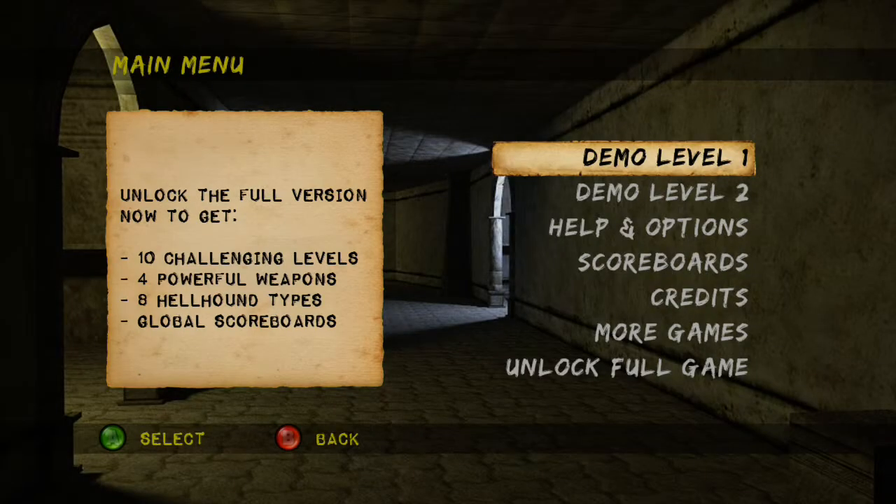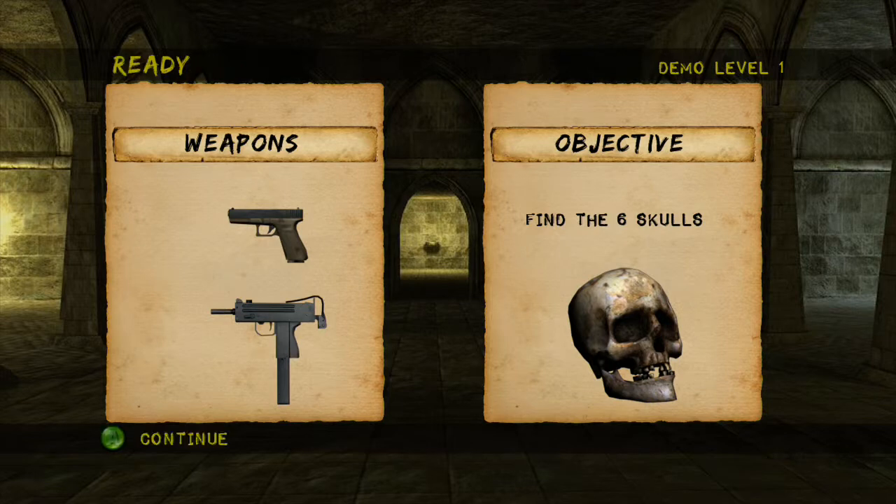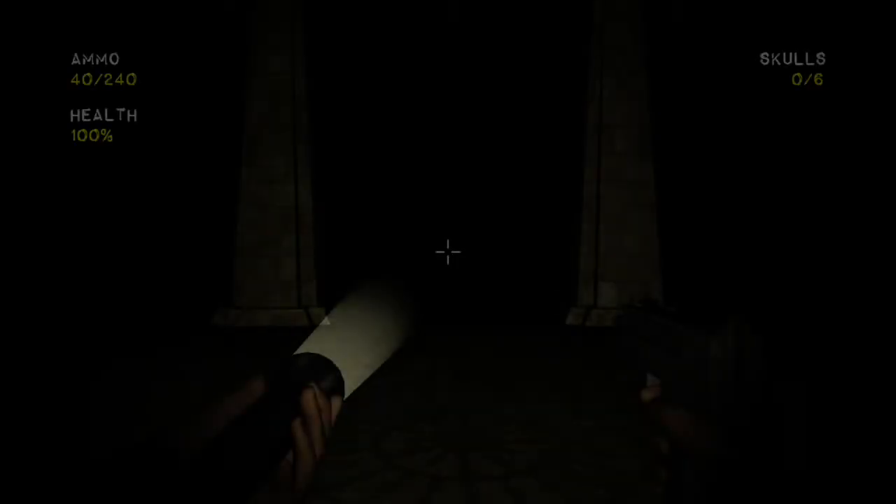So basically some kind of hell portal. I mean, you've got two demo levels on this one. The objective is to find six skulls, which seems normal I suppose. And I've got a pistol and an Uzi of some kind. I don't know what the controls are or anything.